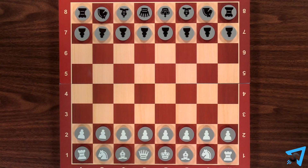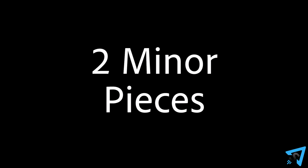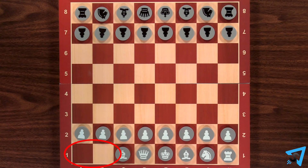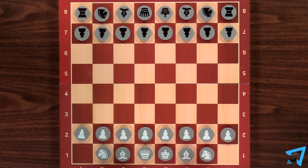Rook and pawn: the stronger player's rook on the queen side and the f pawn are removed. Two minor pieces: the odds giver chooses which of their two knights and/or bishops to remove. Rook and knight: the stronger player's rook and knight on the queen side are removed. Queen Odds: the stronger player's queen is removed. Two rooks: both rooks of the stronger player are removed.